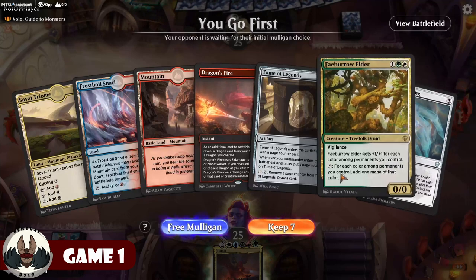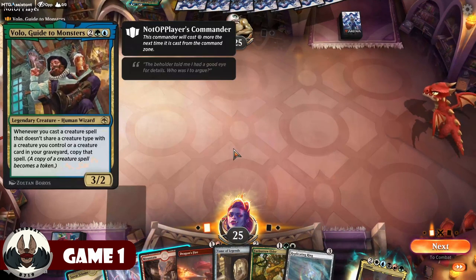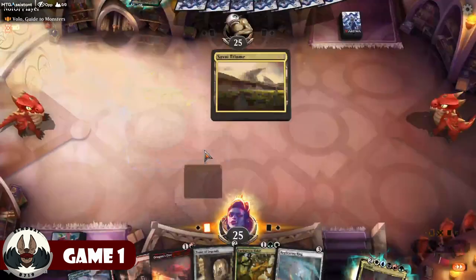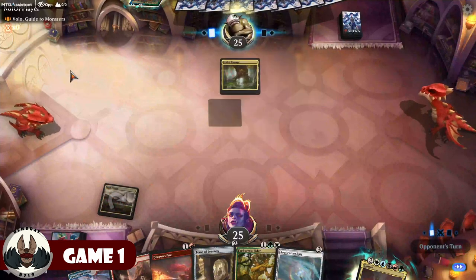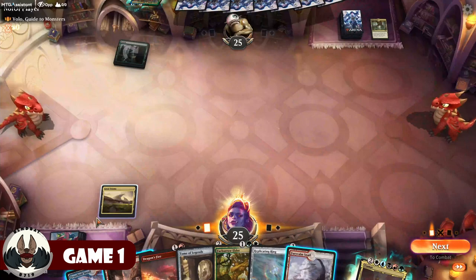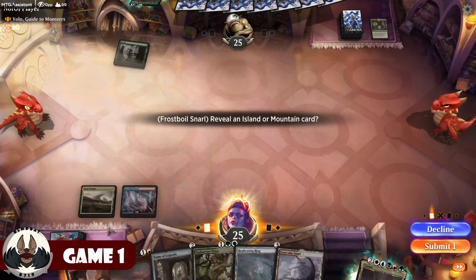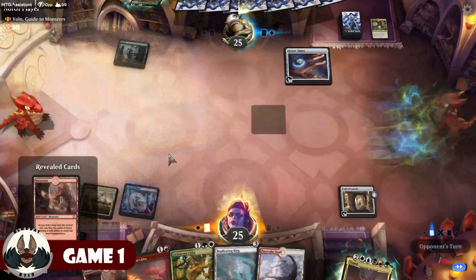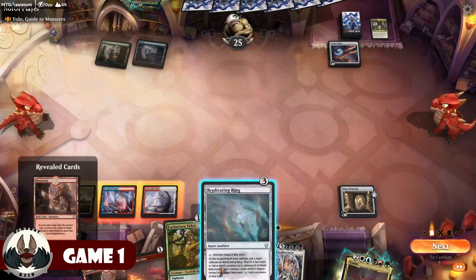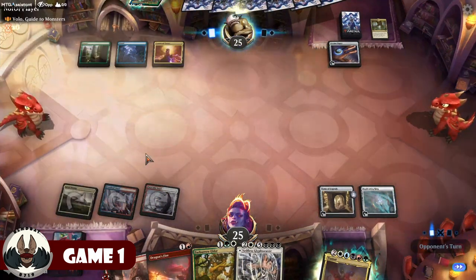Game 1: This hand looks like a good start. I can't play Faeburrow Elder right away, but I can play the Replicating Ring, which will get me to Faeburrow Elder. I'm keeping this. Playing against a NotOP player piloting a Volo, Guide to Monsters deck. I say hello and lead off with the Triome. Volo is on the list of things I want to build — hoping to get that out to you guys soon. Leading off with a Turn 1 Fable Passage. The opponent plays Island and Arcane Signet, then plays Fury Calm Snow. I play out the Replicating Ring and draw a card at the end of my opponent's turn.